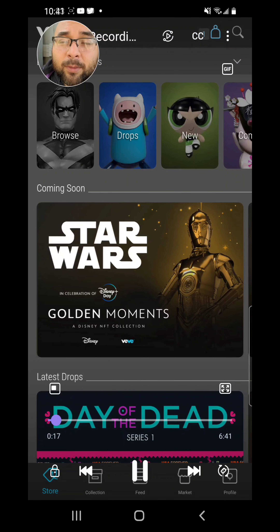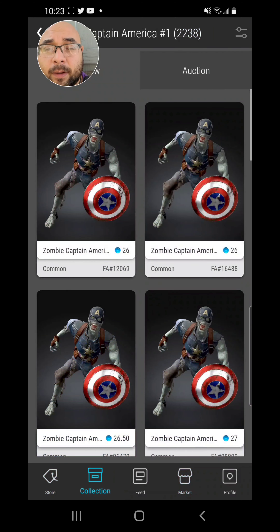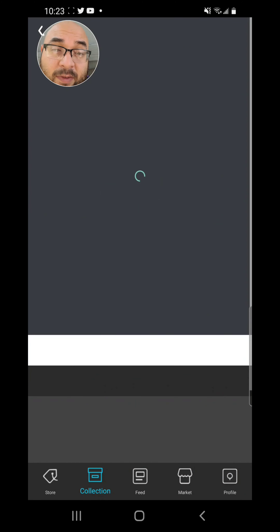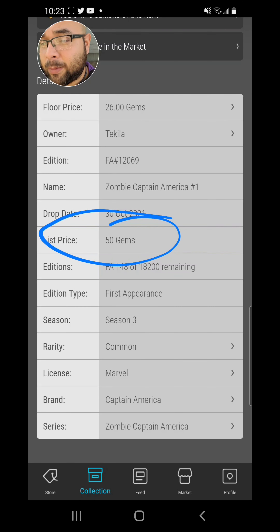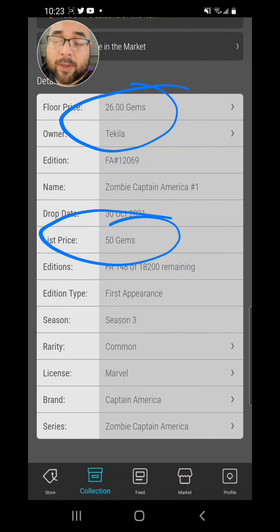The first collectible is Zombie Captain America. Zombie Captain America right now is at a 26 gem floor price. When Zombie Captain America came out at retail, he was 50 gems, and right now he's at a 26 floor level. So if you can buy yourself a couple of these — they are pretty cheap at the moment — I am going to buy a few more. I do have a few in my collection already, but at this price I cannot ignore it.